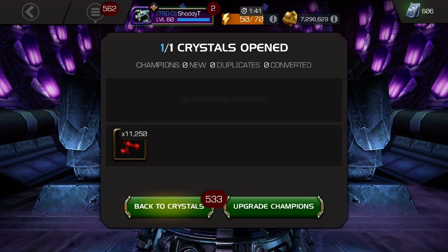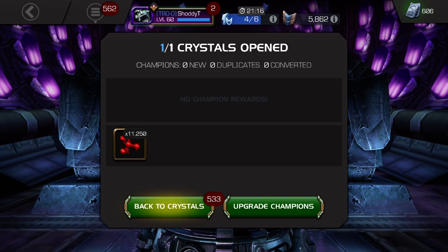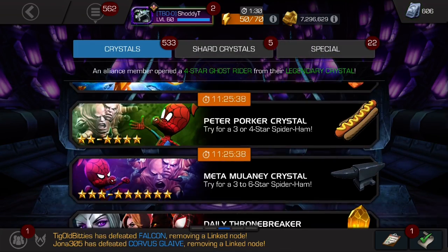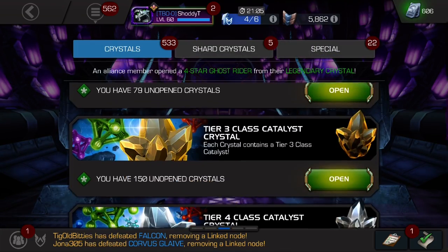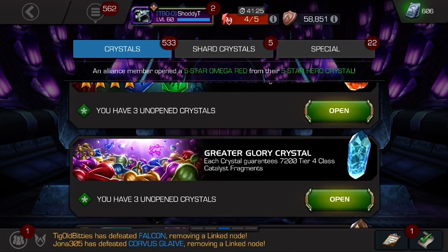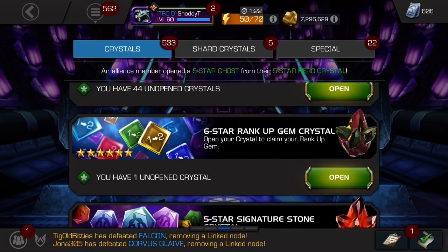I may try to explore 7.1 before I do the abyss completion, because I really want to do that last abyss run with A-Gun at rank three for more damage. I'll get more six-star signature stones into him as well. Next we're going to go ahead and do the rank 1-to-2 gem.